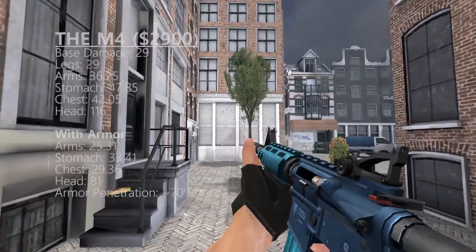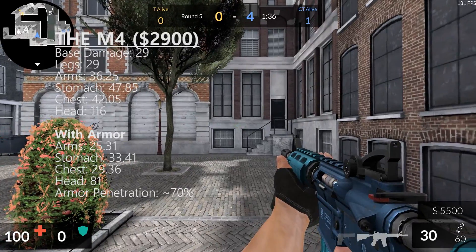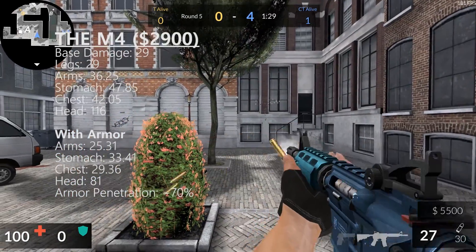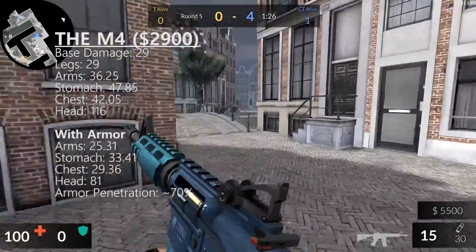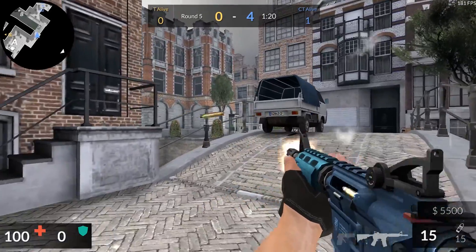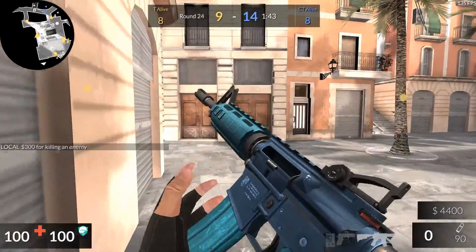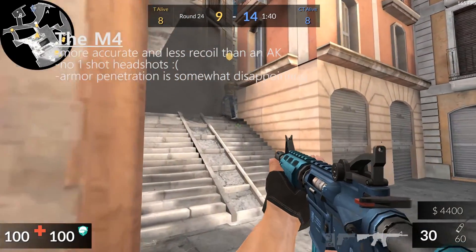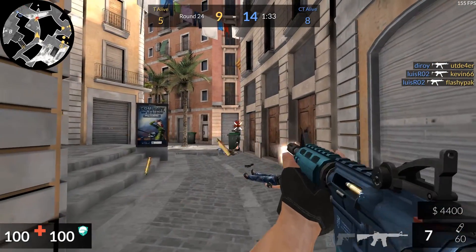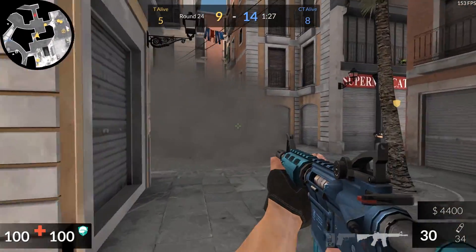The next gun is the M4, priced at $2,900. It deals slightly less base damage than the AK-47 and has slightly worse armor penetration — 29 damage and 70% armor pen. It's still a one-shot headshot to the head and performs pretty well. However, the reason some people might pick the M4 over the AK-47 is accuracy. This gun has a much tighter fire, the recoil is far less, and if you prefer that you can buy this gun — however it is $500 more and you're really not getting that much out of it. In my opinion it doesn't even make sense to buy the gun, especially with recent nerfs to its damage output — it just doesn't hold up to the raw damage of the AK-47.